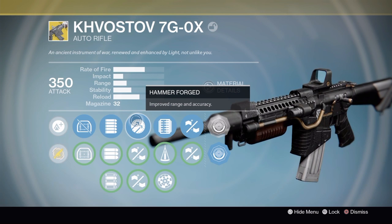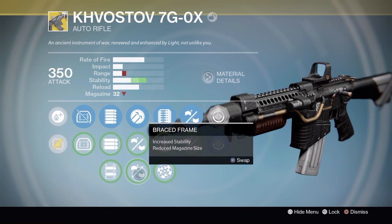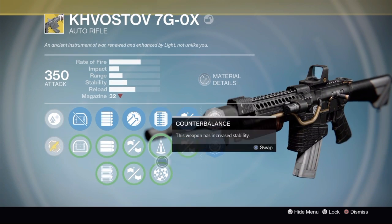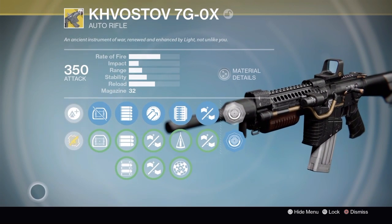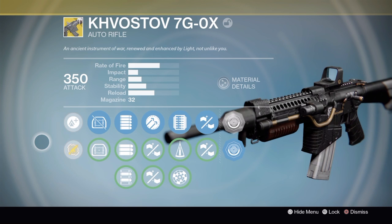In the third column, we have hammerforged, rifled barrel, and braced frame. Fourth column, we have extended mag, counterbalance, and rangefinder. Those are all really good choices, but what you want to pick is highly dependent on what kind of gun you want to be using.